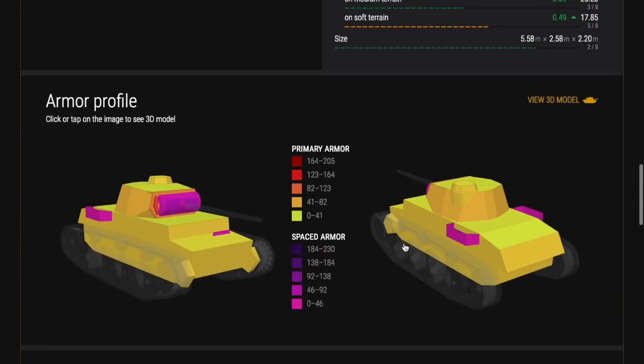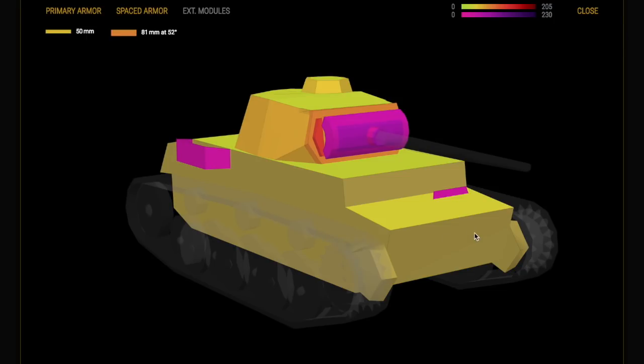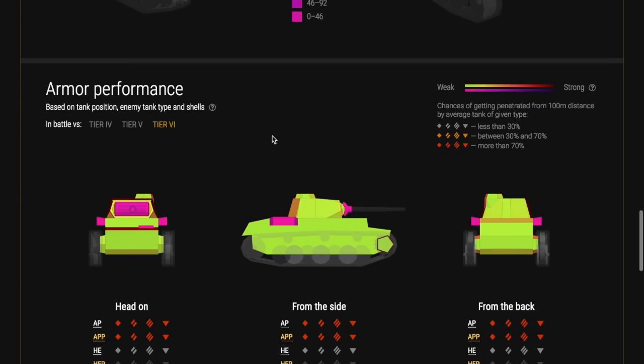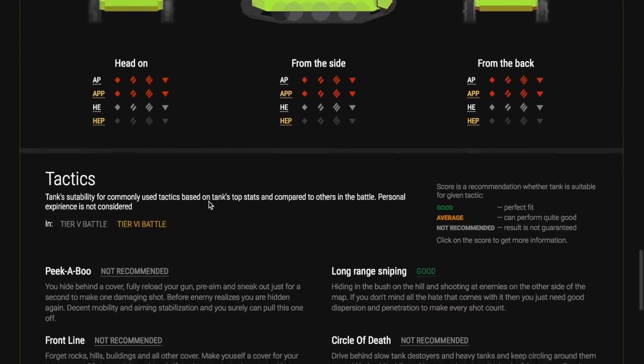If you are top tier you can intimidate and bully in this tank. If you look at the armour profile you can see that you can use the front armour and the gun mantle to bounce a lot of shots. There are a lot of things in the lower tier that won't go through you, and even in your own tier you'll be able to bounce shots. Unlike the KV, which is maybe a comparable heavy, this tank is far more manoeuvrable, and even if you're up-tiered to tier 6 you'll still be able to bounce some shots.